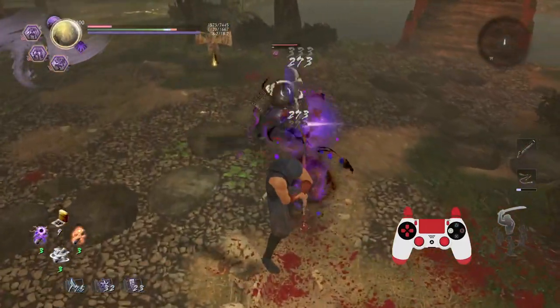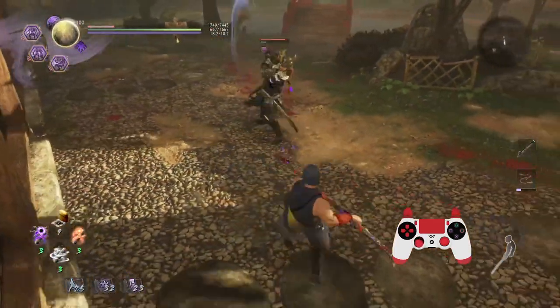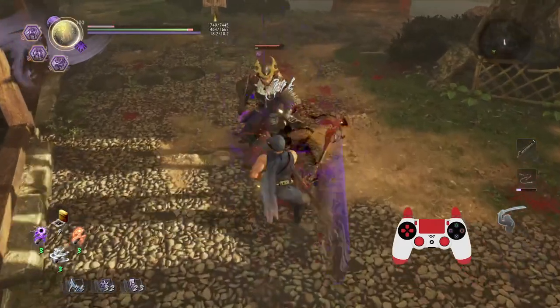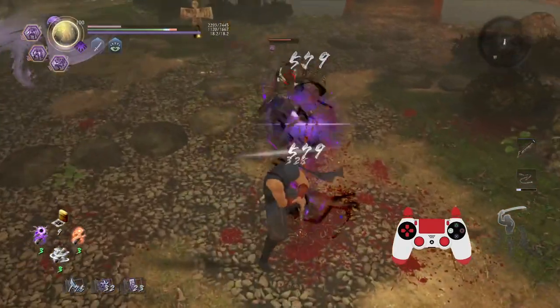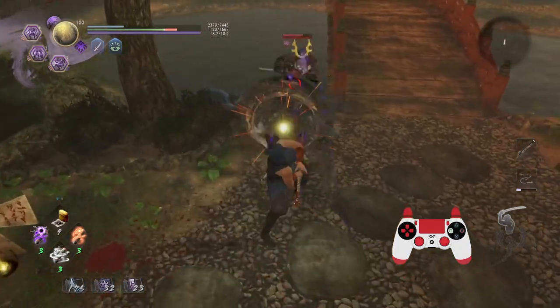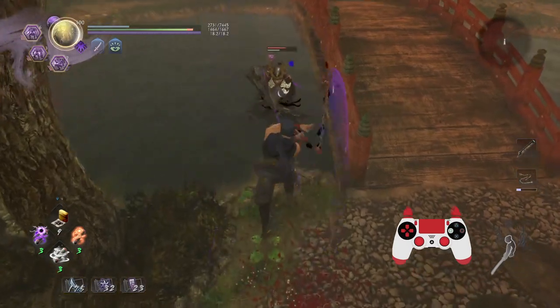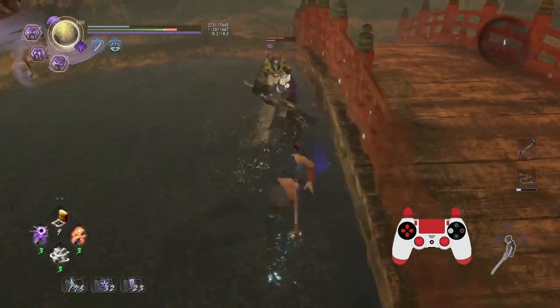And it will, as you can see, still perform the low stance extended behavior — Ebb and Flow. Pretty neat, huh? And you heard all the blocks go off.